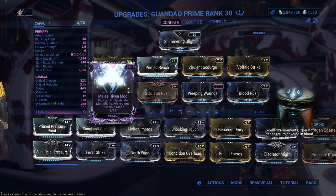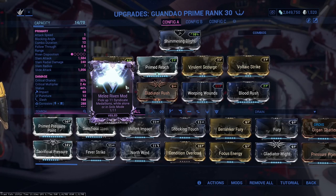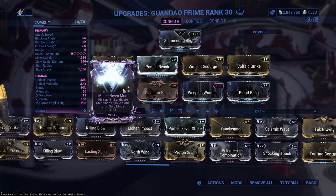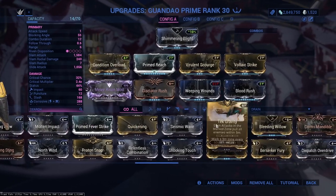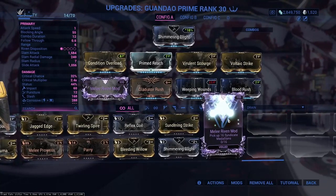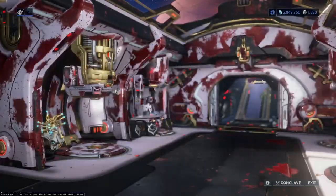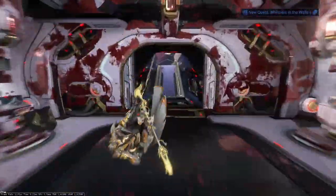The ribbon is called 'Pick up Syndicate Medallions.' We're going to be showing you how to do this Pick up Syndicate Medallions ribbon pretty fast. Mine here, I have to do it while solo or while alone. You could also get this one here, which is just Pick up Syndicate Medallions — it doesn't really make a difference, they're the same. This one I just have to do by myself, so I get to pick up a little bit less Syndicate Medallions.